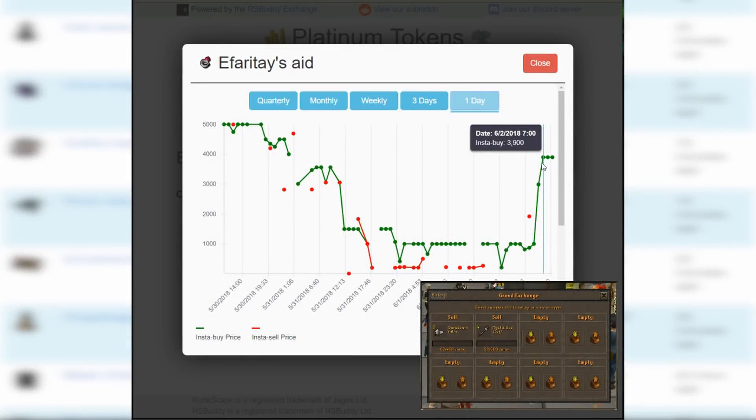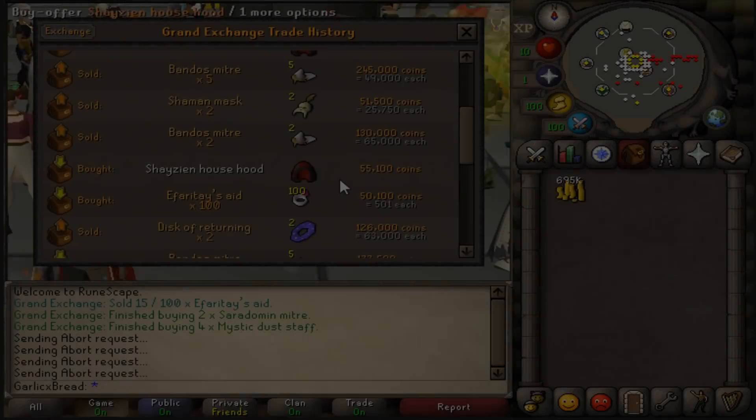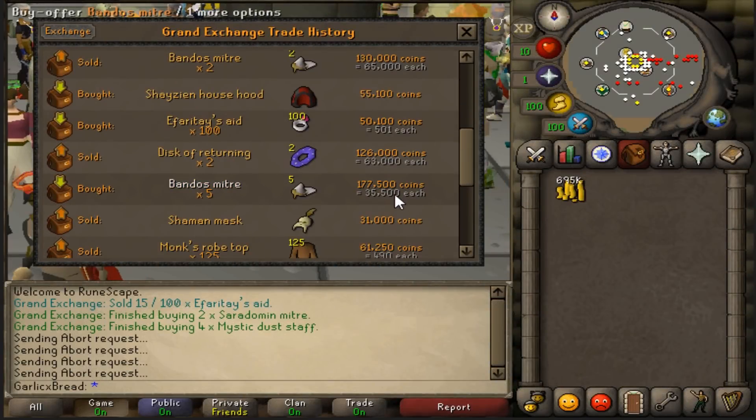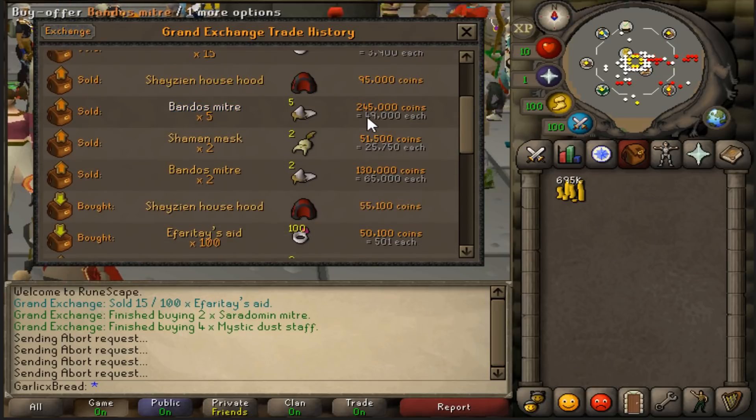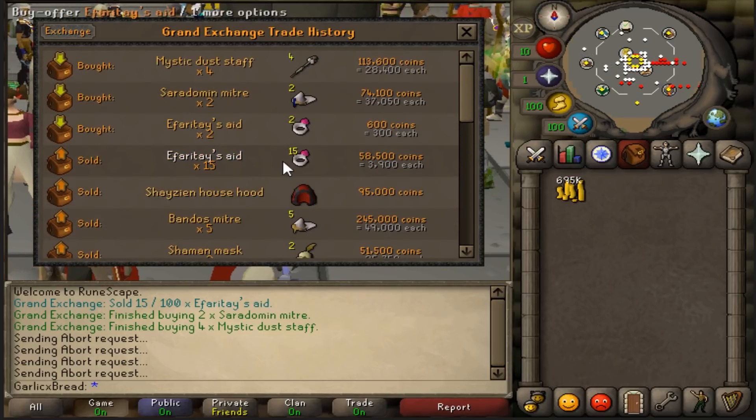For the Ipheratase Aid, the latest price is actually 3900, which is actually me — that's what I was selling it at. Since the only person I was competing with was myself, I'll just put it up for 3900 again. Looking at our profits: we bought the Bandos Mitres for 177k and sold them for 245k, a 68k profit. The Shazian Hoods we bought for 55k and sold for 95k, a 40k profit. For the Ipheratase Aid, we bought 100 for 50k and sold 15 for 58k so far.